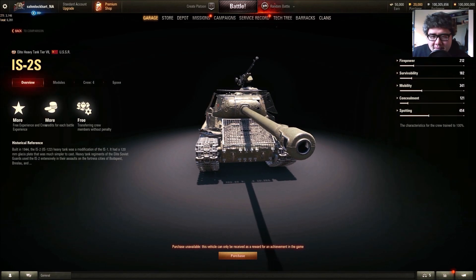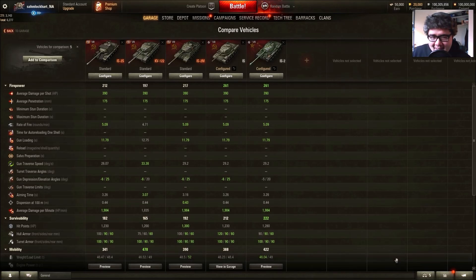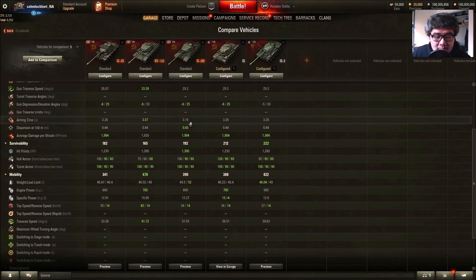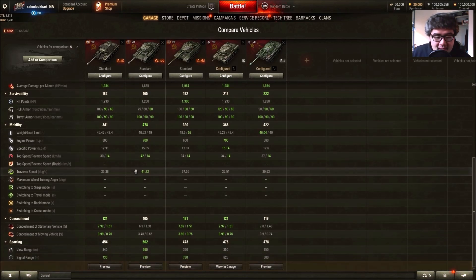You do have space armor for the screens, but it's not much. In the main comparison, we have two other candidates at tier 7 for Russian heavies and a copy for the Chinese. They all have the 122mm gun and roughly the same reload time, other than the knockoff KV-1S. All have about the same armor. It has the same engine power as the IS-2M, but the worst traverse speed and the slowest top speed out of all of these.